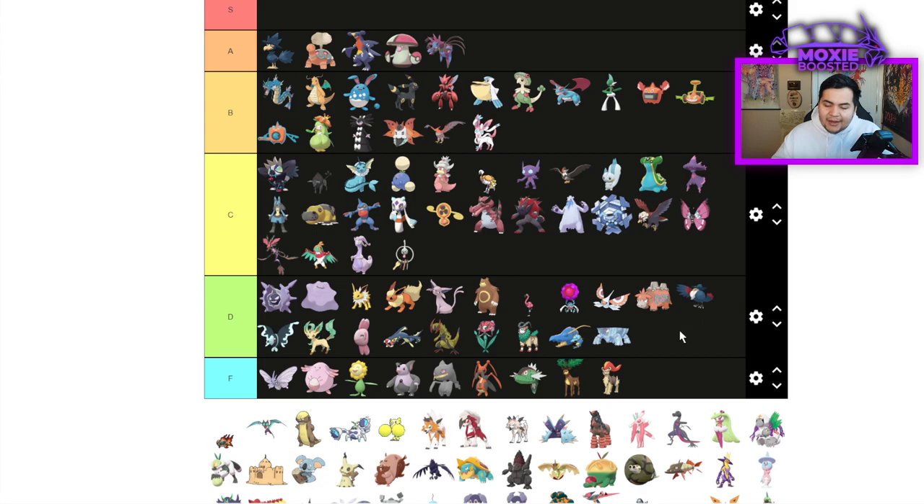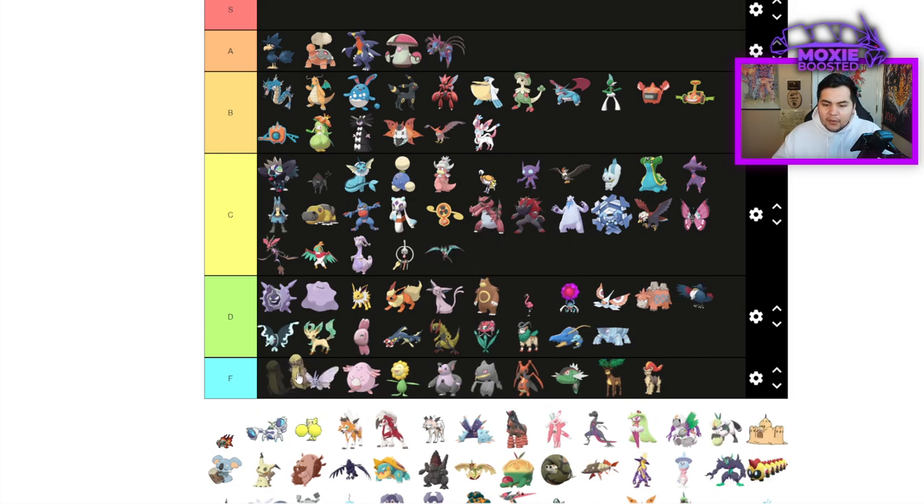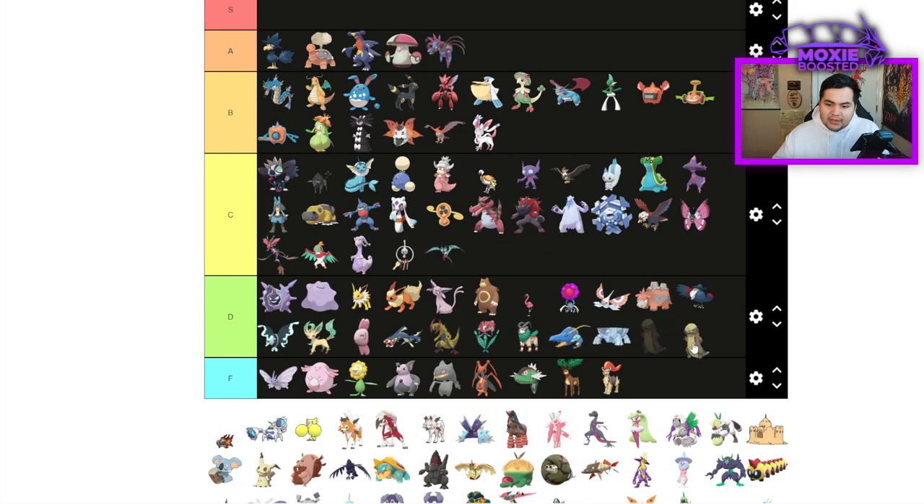Avalugg is going to be D tier — I don't think it's that great personally, but it can do Iron Defense Body Press stuff. Noivern is a mediocre Tailwind Pokemon — throwing it into C tier. Gumshoos is an Adaptability Pokemon — D tier, because it's not fast enough to do anything and not bulky at all.